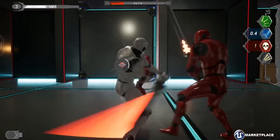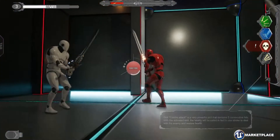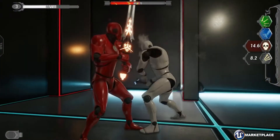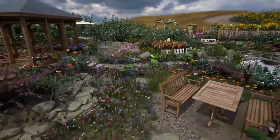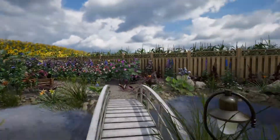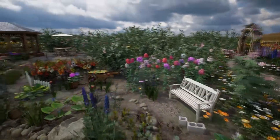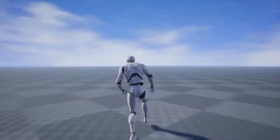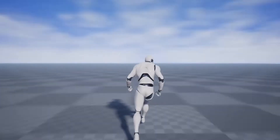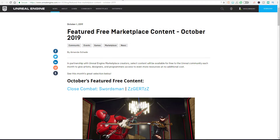Hey, what's up guys and welcome back to Ask Enki. Today is another amazing day — we have news coming from the guys at Epic Games on Unreal Engine. We're looking at things that will be available in October 2019. If you're making use of Unreal Engine, there are a couple of amazing things you'd like to check. They do this partnership thing with artists and give things out every month. If you want to check out the previous months' permanently free stuff, the link will be in the description.